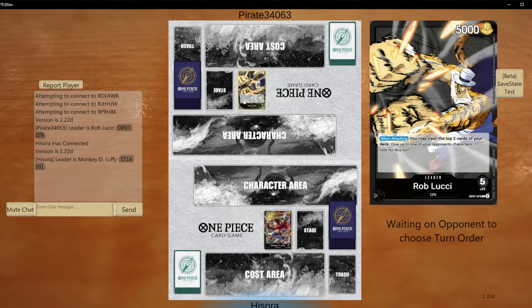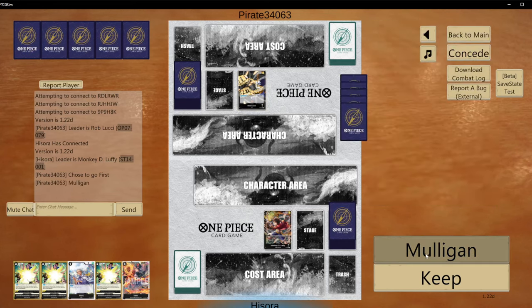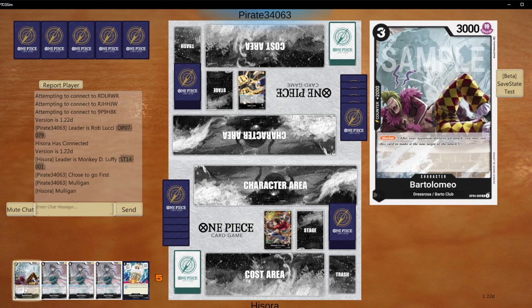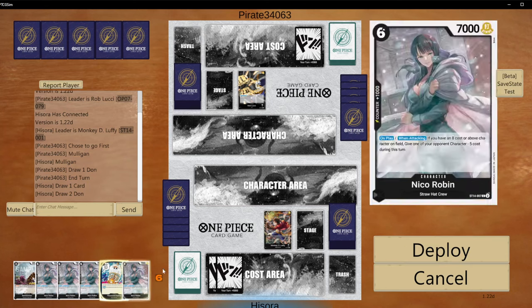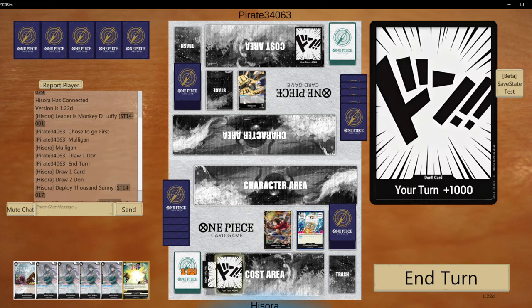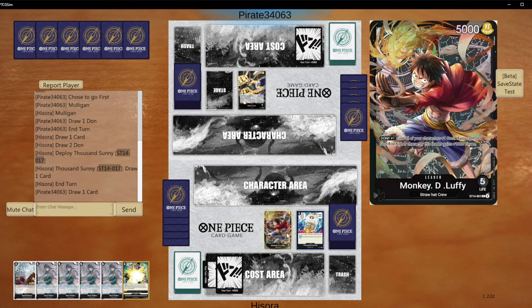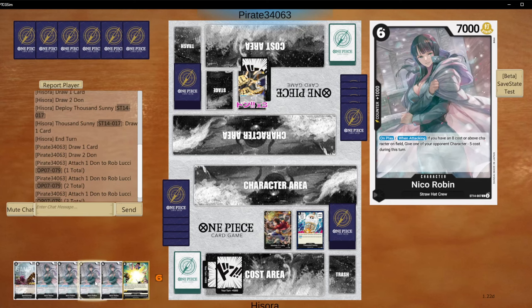Alright, our opponent is going to be the new OP07 Rob Lucci. And this is just bad — we are going to play no-handed. What is happening? I think that this is some sort of message the deck is trying to tell us. I mean, Nico Robin is no bad card by all means, but I don't need 4 of her in my starting hand.